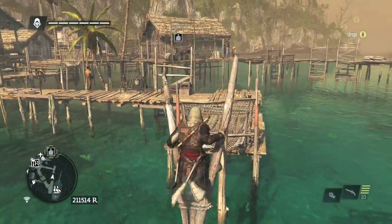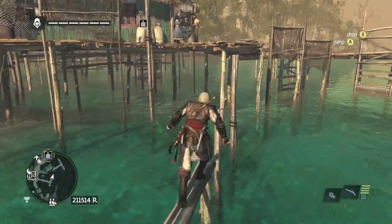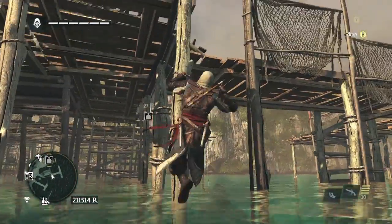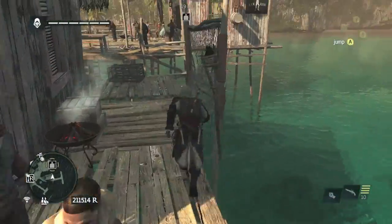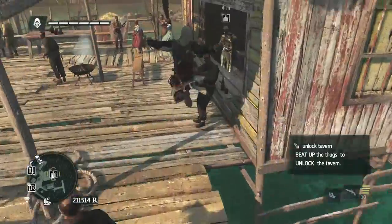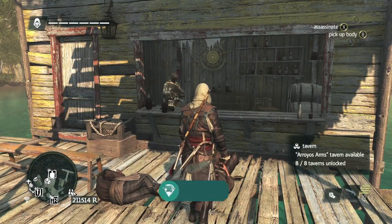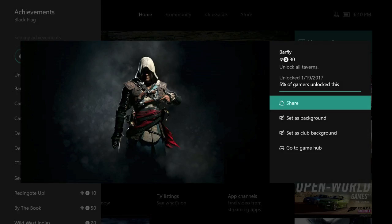The last one is going to be on Arios, between Cuba and Mexico. You can head off to the right here and take this way — and this is going to be number eight. The other three bars are in Havana, Nassau, and your hideout, but those don't count towards the achievement. You just need these eight. Once you unlock the last bar, you should get the achievement for 30 gamerscore. And that's all there is to it.